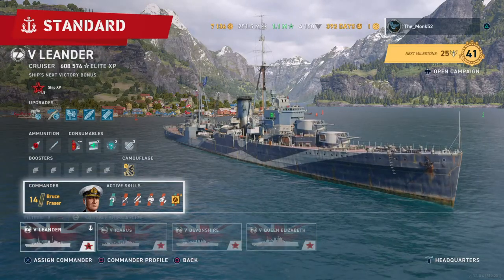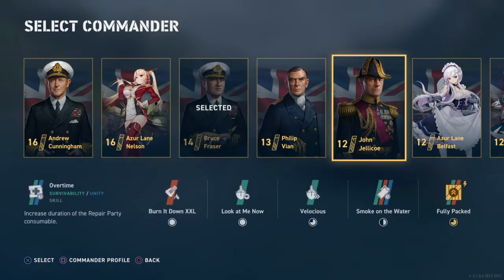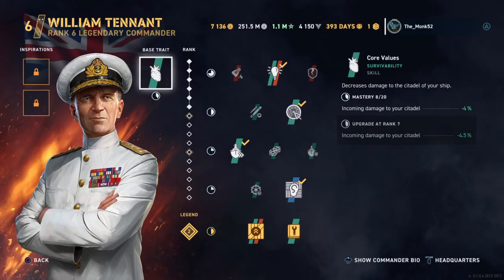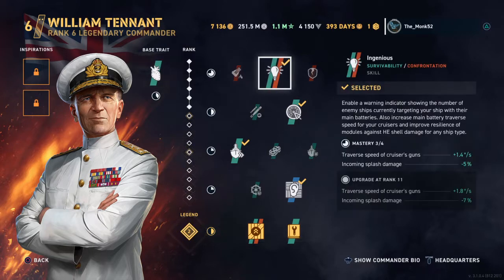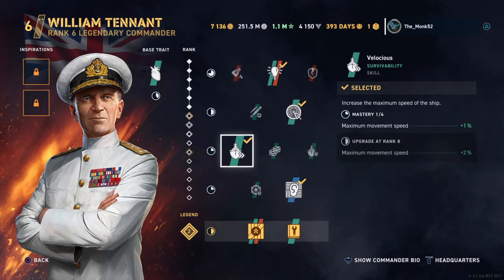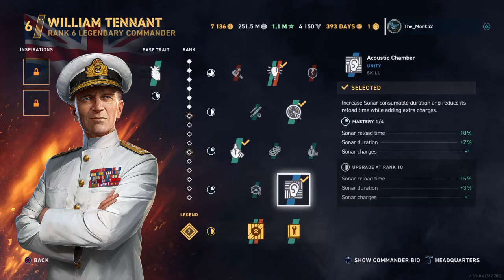As I said, there's two, so you have Bruce Fraser for the British, and we'll have William Tennant as the alternate commander for your cruisers. This decreases the damage you take — it's all about the enemy damage, the enemy salvos that come in, how you can dodge them, how you can run away, how you can mitigate the damage, and how you can heal it back up. That's the focus on these commanders.